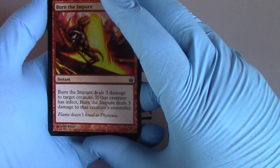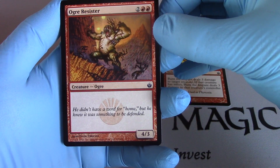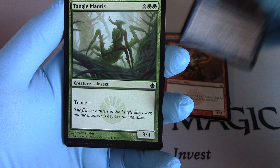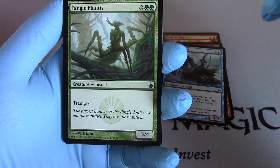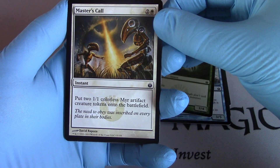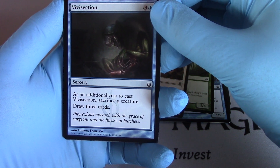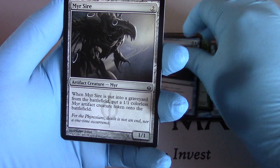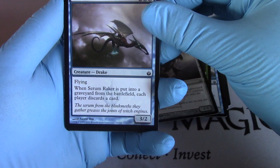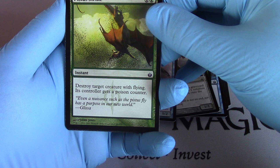Burn the Impure. Ogre Resistor. Spire Serpent. Tangled Mantis. Master's Claw. Vivisection. Meersire. Serum Raker. Peistus Strike.